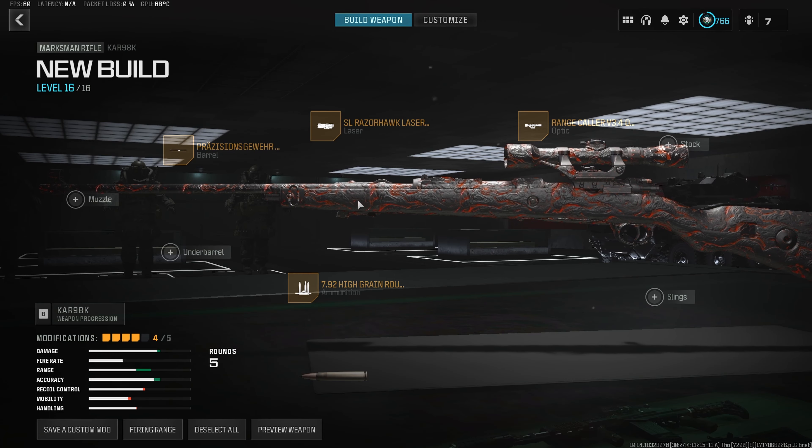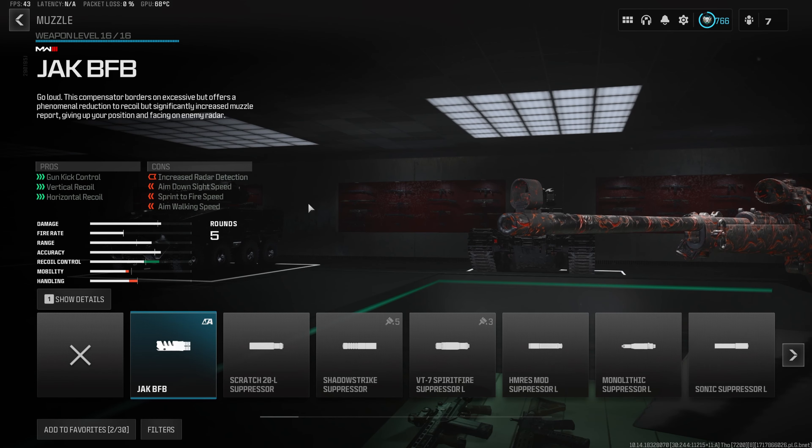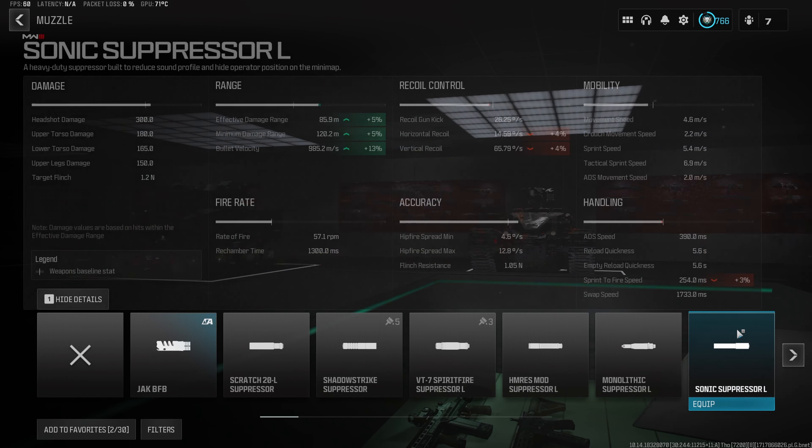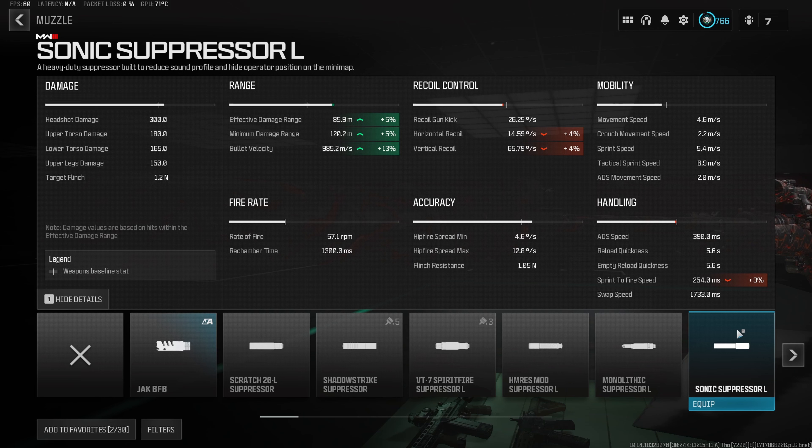For the fifth and final attachment, we do want to go ahead and throw a muzzle onto the build. The one we are going to be rocking is the Sonic Suppressor. With this muzzle on, we are going to be able to get a one-shot kill from up to 86 meters, and we're going to be extremely close to having a 1000 meter per second bullet velocity, so we're really not going to have to lead our shots very much.